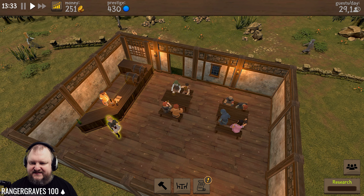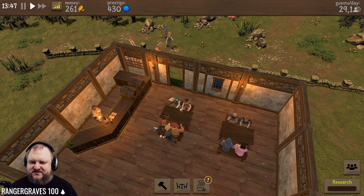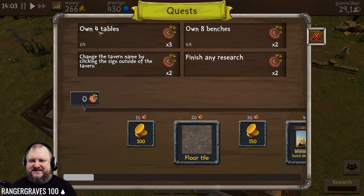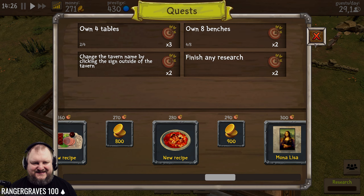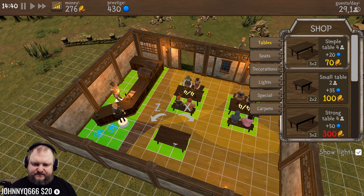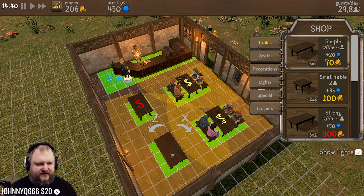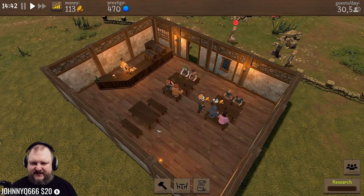We're actually stealing her tip money - that's despicable. I like it. Quests - own four tables. Quests give us access to decorations and new recipes. There's actually a lot of stuff in this game, holy hell. I didn't expect that. It looks like I need more tables. I need more tables. Maybe here? Do I have enough money for that? There we go - that's all we can afford right now.